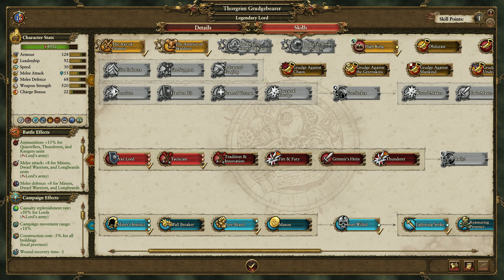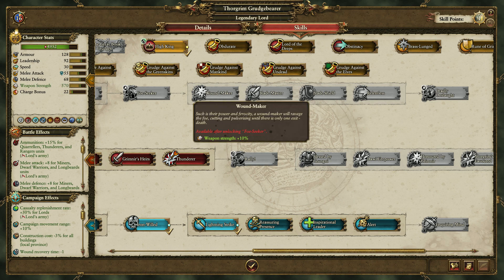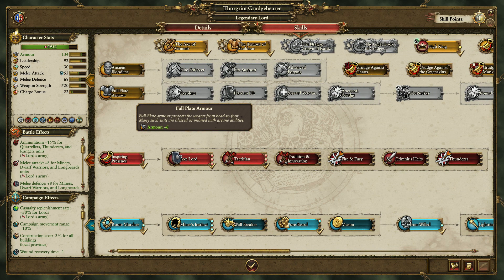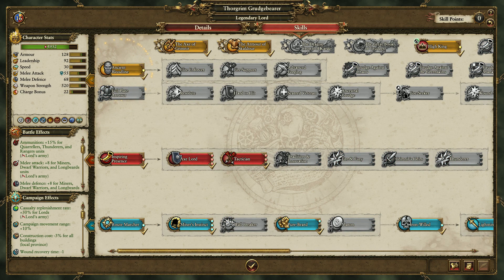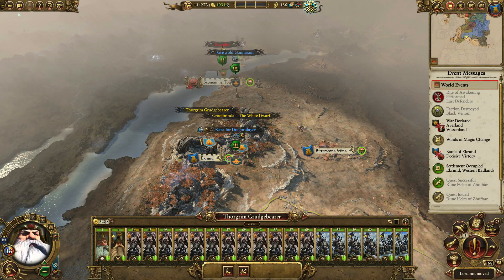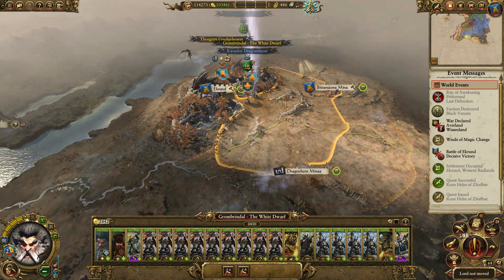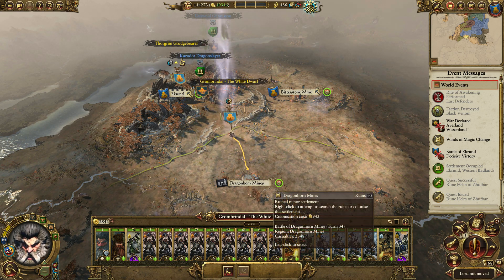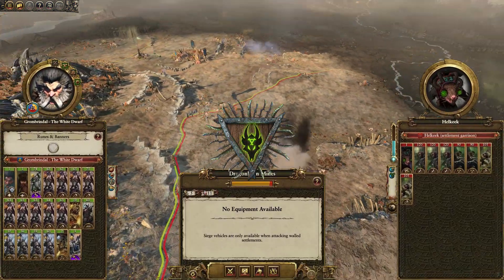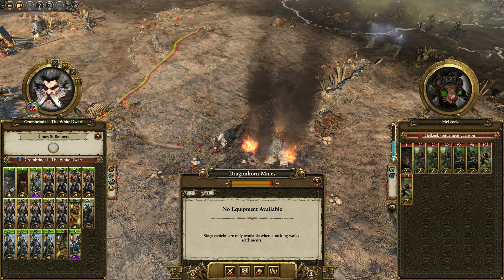We've got level ups for Grudge Bearer. I really truly want to start going down the yellow line here to get you a lot more badass. We'll get Venture and Bloodline for now — that'll be the future. Lower Dom moved — that's Grombrindle. So we took that. Can Grombrindle get to that mines and take it? I knew it — Skaven! I knew it! I said that last episode, I knew there would be Skaven here.